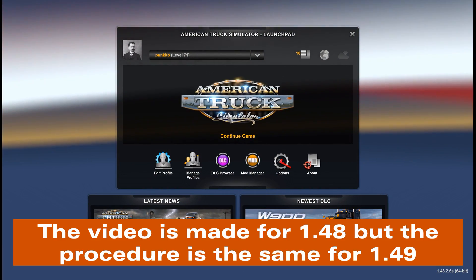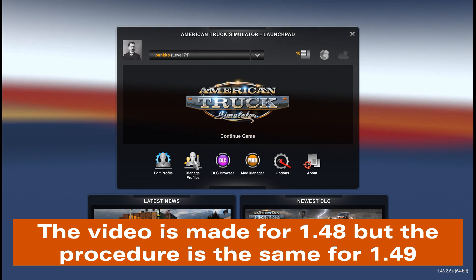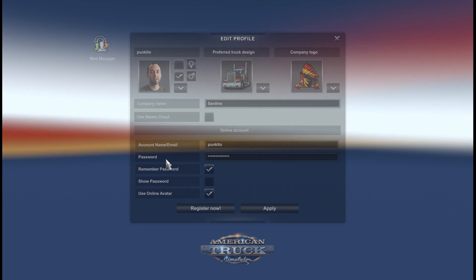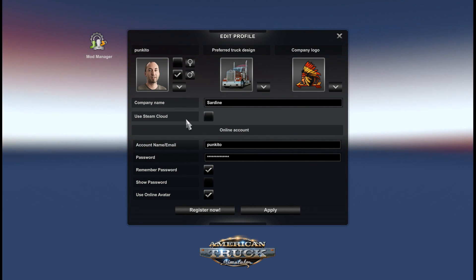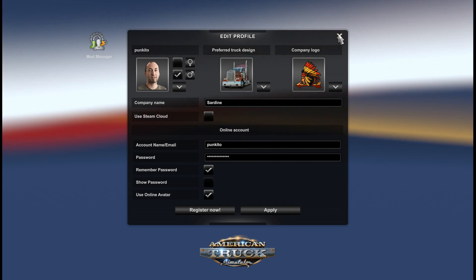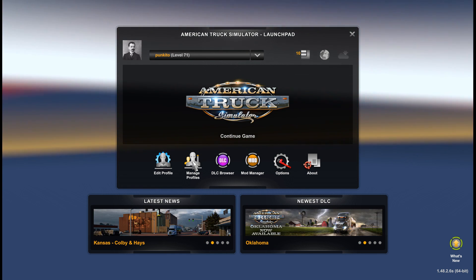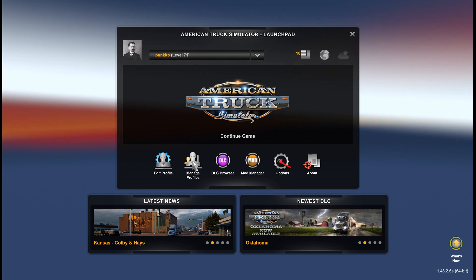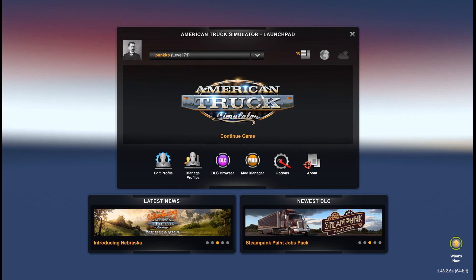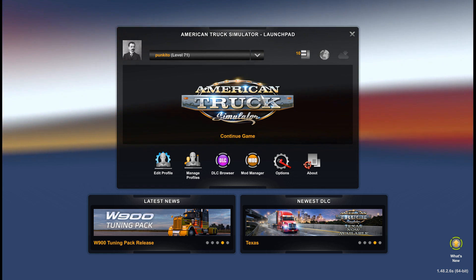Before we start, if you create a new profile or modify your existing profile, please note that you have to disable Steam Cloud on this profile. Because we will modify local files, and if Steam Cloud is enabled you will not be able to modify local files — they will be in the cloud. So you can disable Steam Cloud, modify, load, save, and then sync again.